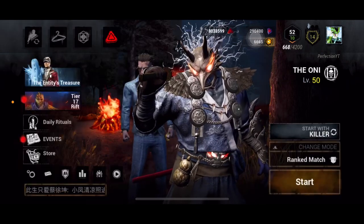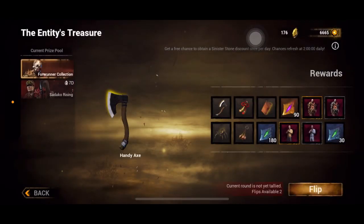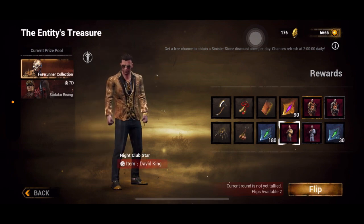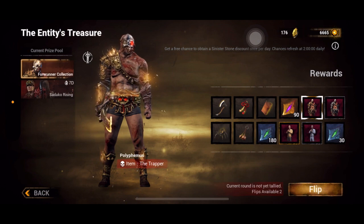Now for FAQs. First question: in the entity's treasure there's a gold Trapper and gold David — what happens if you don't get the gold Trapper in 14 days? The answer isn't nice: technically if you don't get the gold cosmetic within the time span of the sinister stone draw, you will never be able to upgrade to the platinum version.